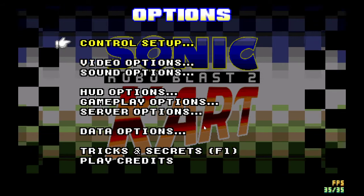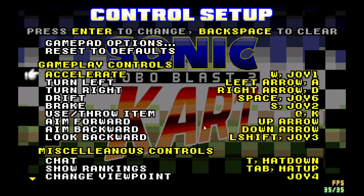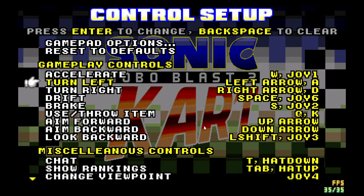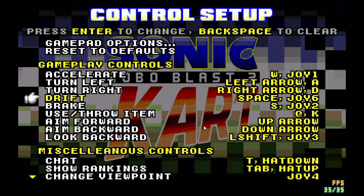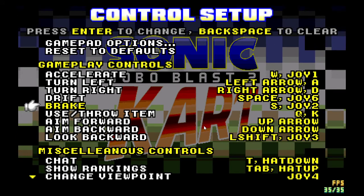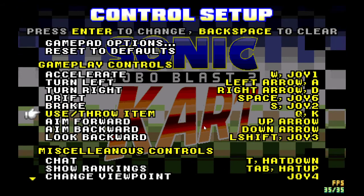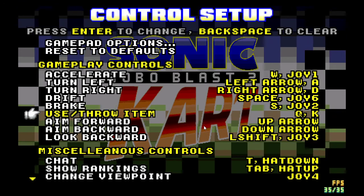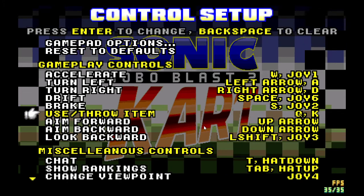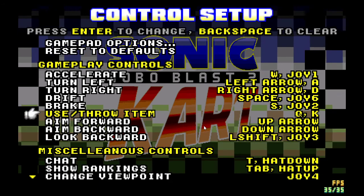So with the options menu, you have the controls set up. Now usually you'll use player 1 controls. I have my accelerate bound to W, my turn left bound to A, my turn right bound to D, my drifting bound to space, and my braking bound to S. This is basically the WASD control scheme — it's not the default. Using or throwing an item would be bound to Q or K, which is the alternate key. So essentially I'd be able to keep driving and throw an item with Q.